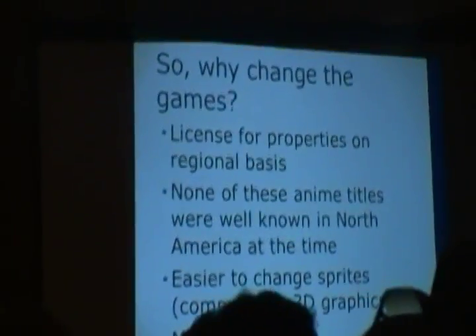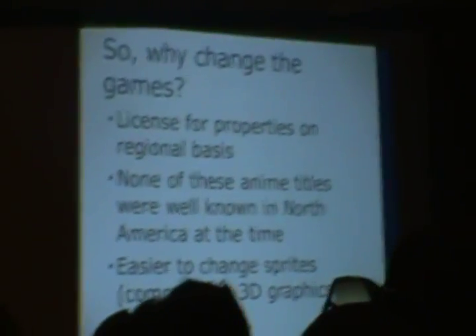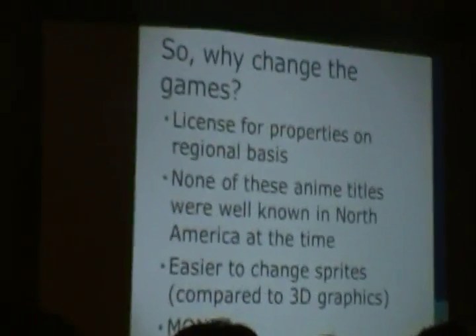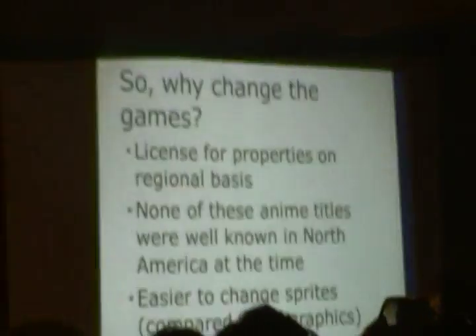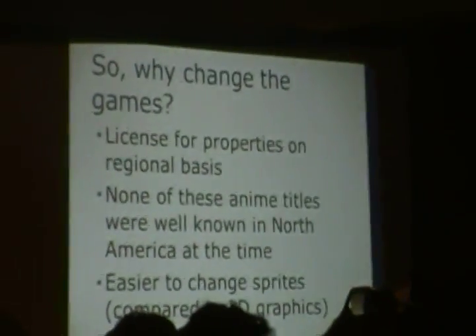So what's going on here? Back in the 8-bit and 16-bit days of video games, companies would make games based on anime properties and release them in Japan. The problem is that during that time very few anime titles made it over to Western shores. In order to bring these games over, you had to pay a separate license, because licenses are region-based in most cases. So why would companies spend money on a license for a property that's not known in the country they're releasing it in? And compared to more advanced games these days with 3D models, changing sprites and providing localization to the small amount of text in these games didn't cost as much money. So when they wanted to bring a title over, they just thought: change it up a little bit and try to sell it as its own original property.